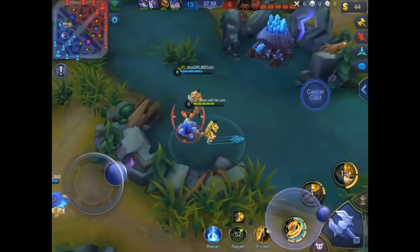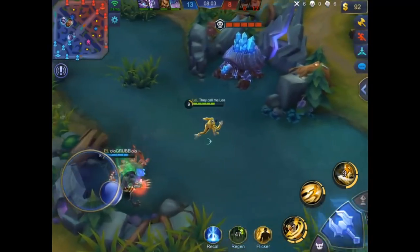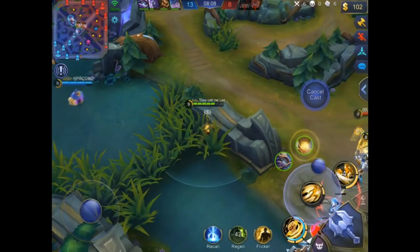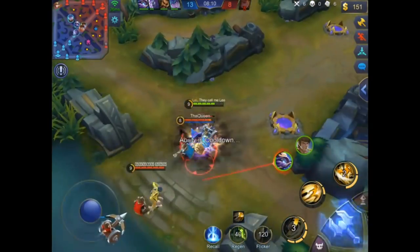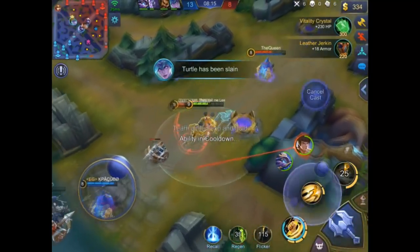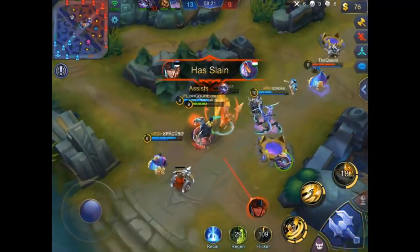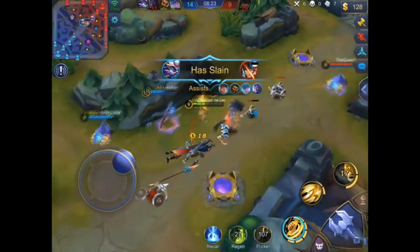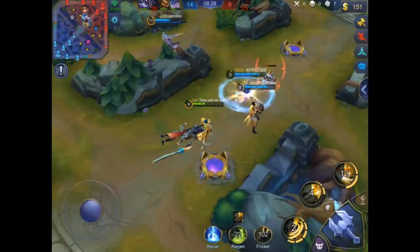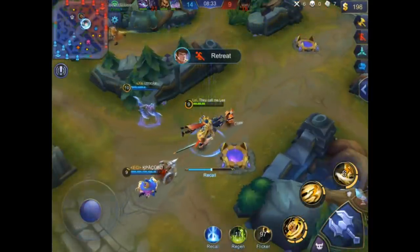Just farming a bit, nothing really happening — they should do the turtle. He was waiting in the bush, so if anyone came to the turtle he could fight them and zone them away, letting his team do the turtle for free. This is called zoning — it's really important, just making sure enemies don't come close to the turtle.